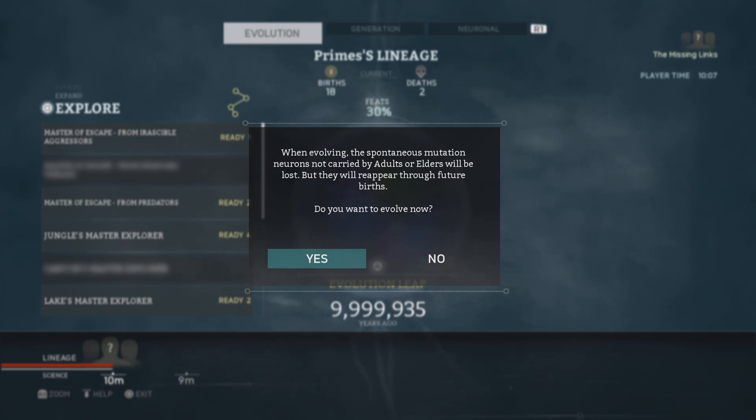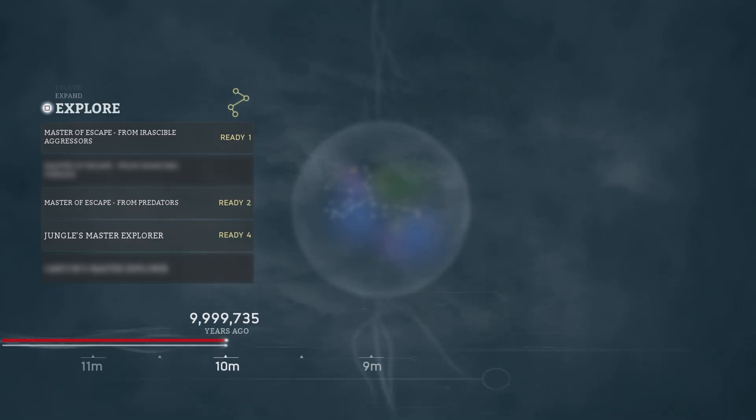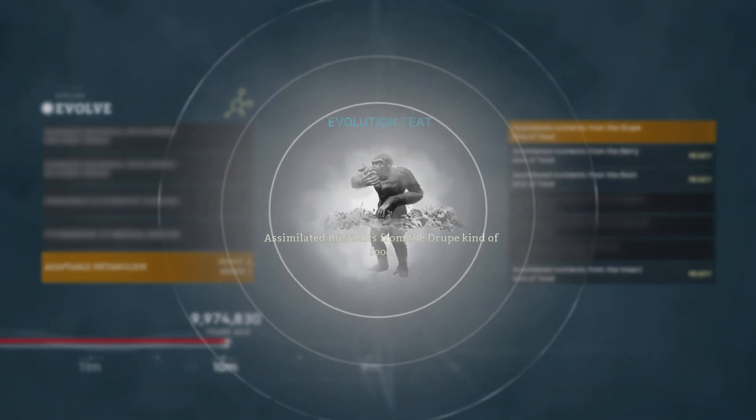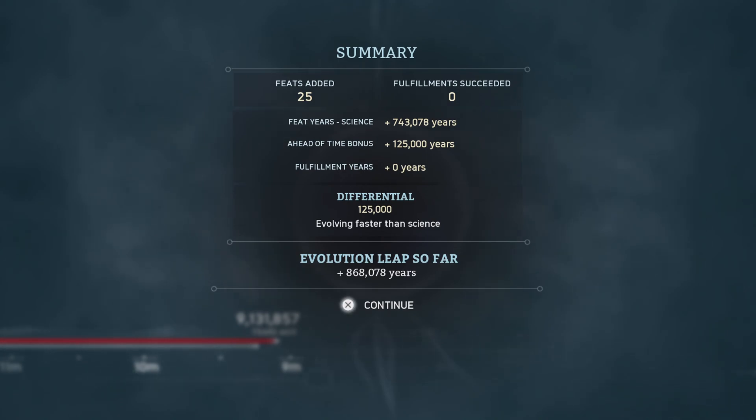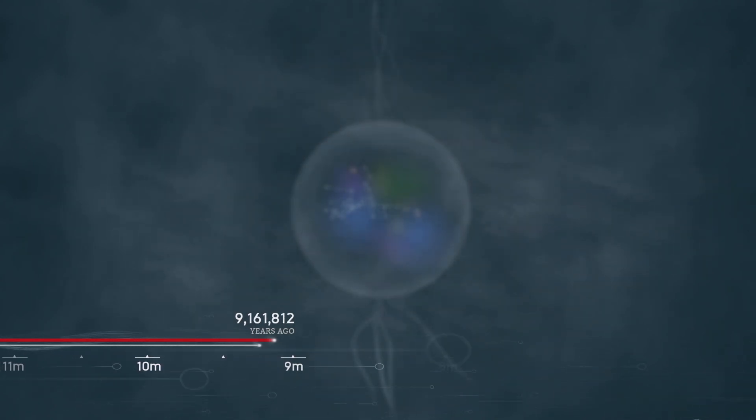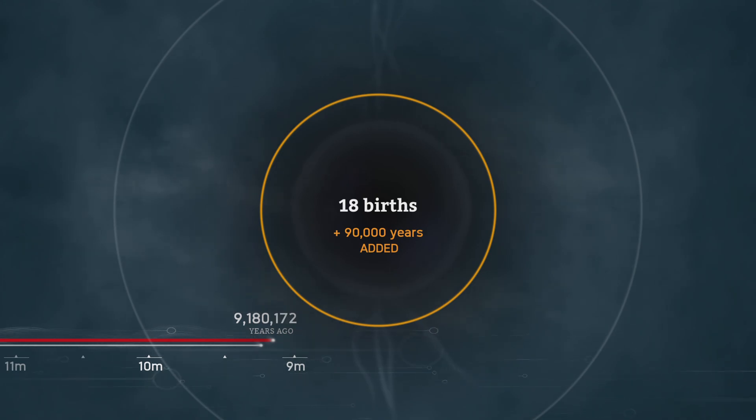When evolving, spontaneous mutation means you are not carried by adults — others will be lost but will reappear for future births. Do you want to evolve now? So I need to do this for my main mission anyway. Evolution leap — 868,000 years. Two deaths, 18 deaths, 90 years added.